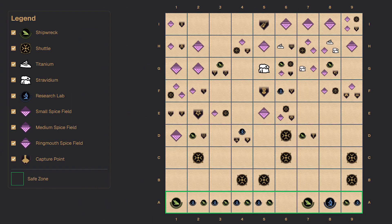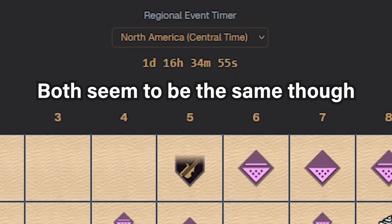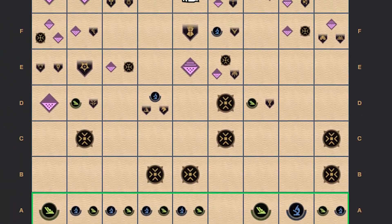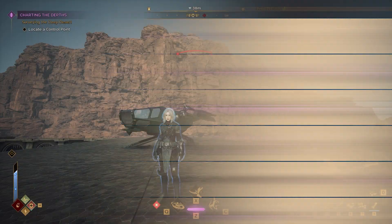The first thing you need to do on this website is at the top you can select the region that you're playing. In my case I'm playing on European servers, so I will pick Europe as the server of choice, and this will allow me to see where everything is by sector within the deep desert. Let's go see how true and how accurate this is.